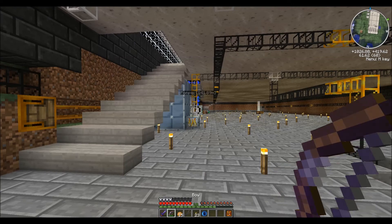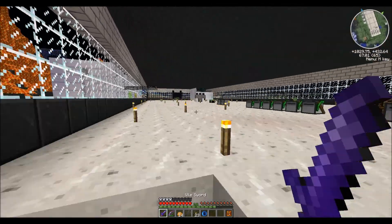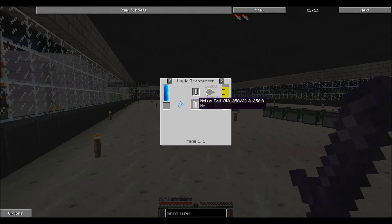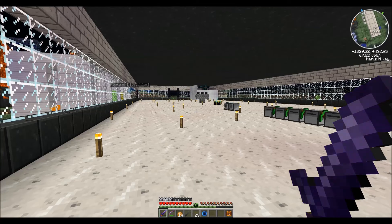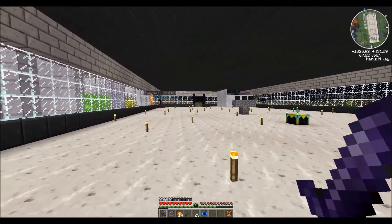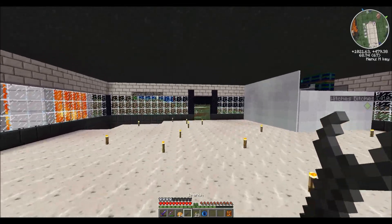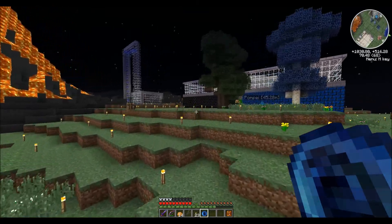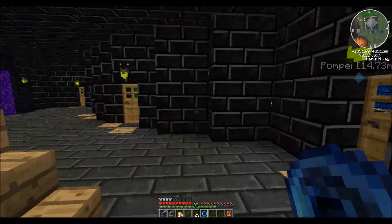We're gonna let that run while we work on our next task. Actually we're gonna go collect some more glowstone. Can we get glowstone dust at a higher rate from macerating? No - we're guaranteed four if we use it that way. We're just gonna go to the nether and grab some glowstone, simple enough. Just punch it and get whatever we need instead of silk touching it. While we do that the rest will spin.